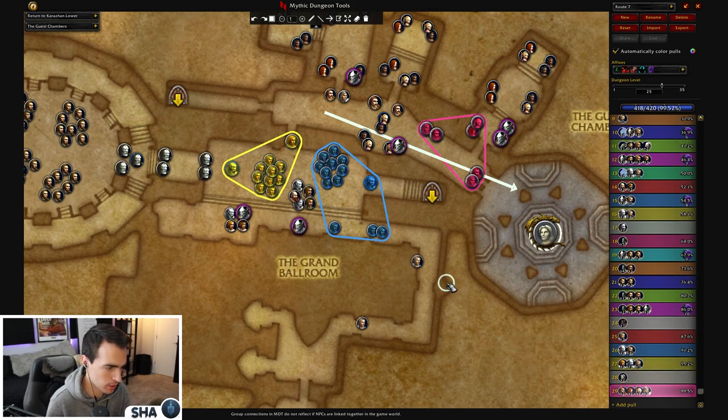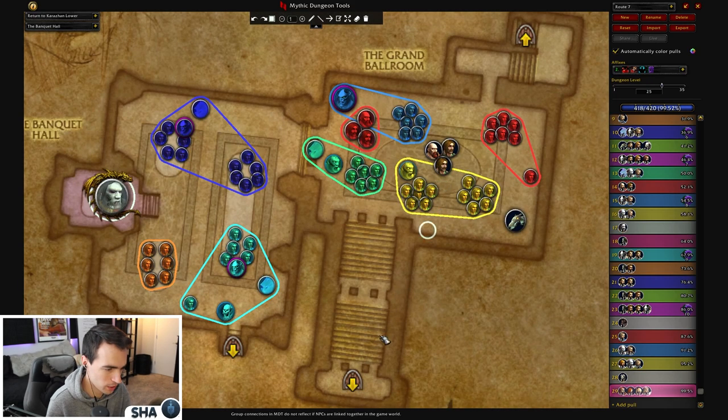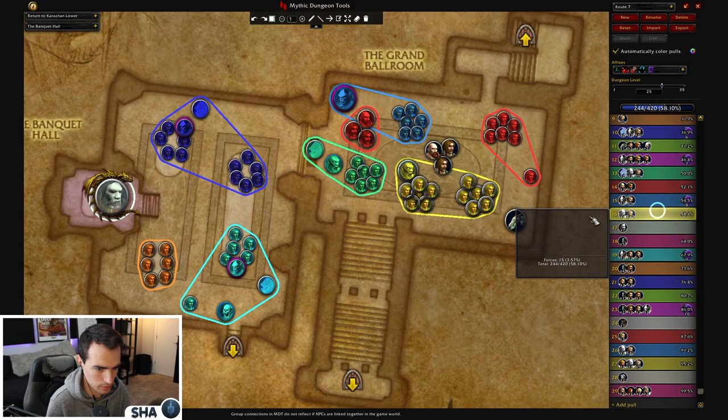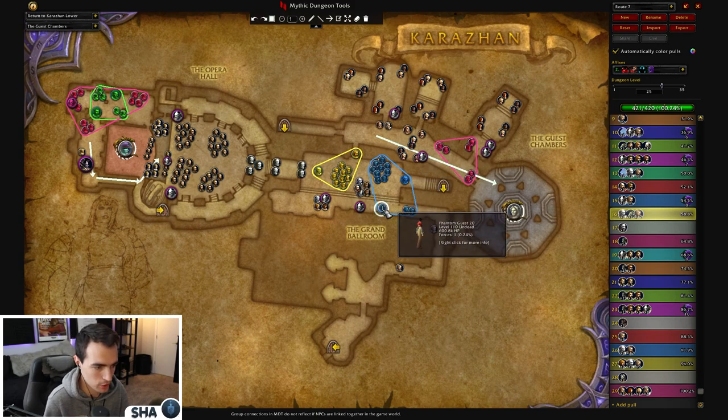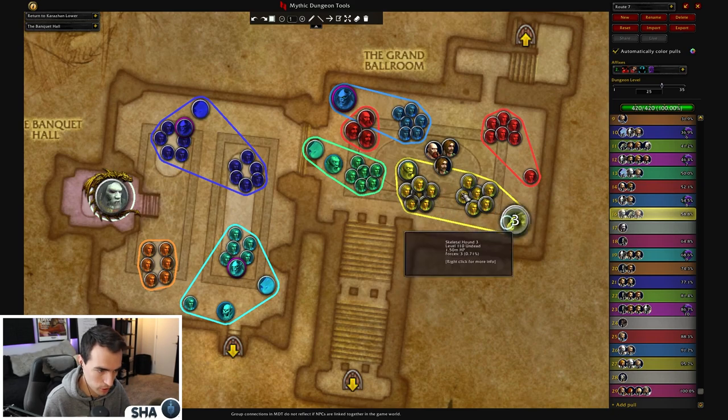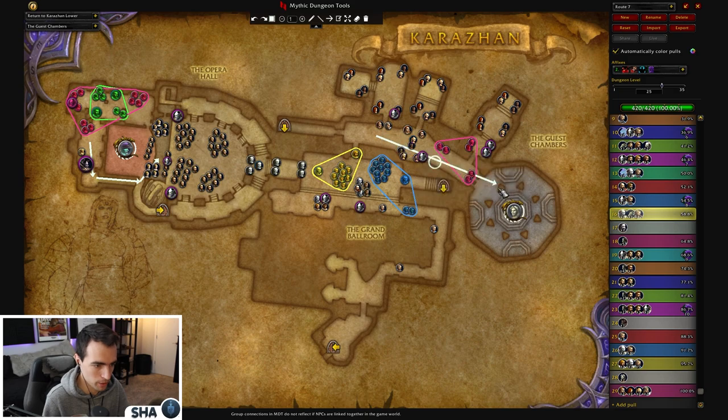Looking at the route, something's missing — we ended up at 99.5%. It might have been a Skeletal Hound we missed. So we'll say Skeletal Hound — you can drop that guy there. Essentially, clear this entire ballroom. Just remember: invis-skip to Maiden if you have Lust, kill Maiden, then pull trash afterwards. If you don't have Lust, pull trash first, then do Maiden.